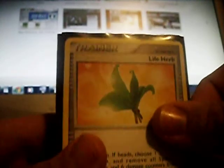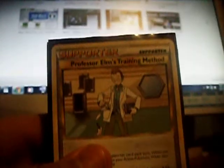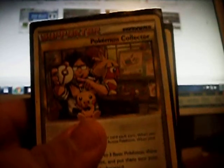Terranitar, Dianfan Prime, Vampay, Terugu, Pupitar, Lifeherb, Black Belt, Energy Exchanger, Cheerleader's Cheer, Professor Elm's Training Method, Switch, Dark Energy, Levitar, Fighting, Pokemon Collector, Fighting, another Dawnfan Prime.